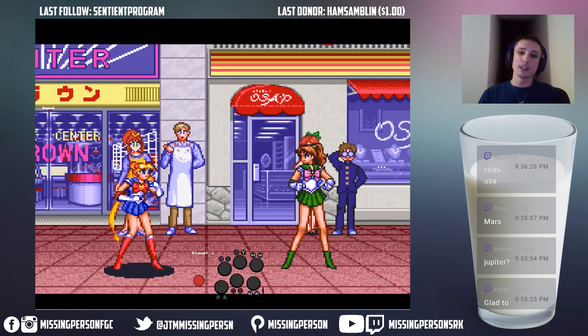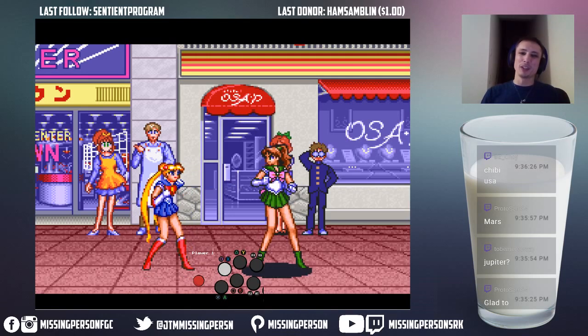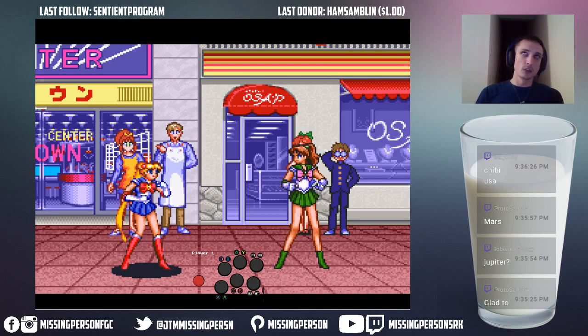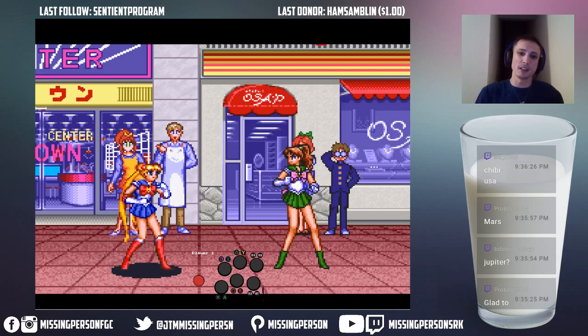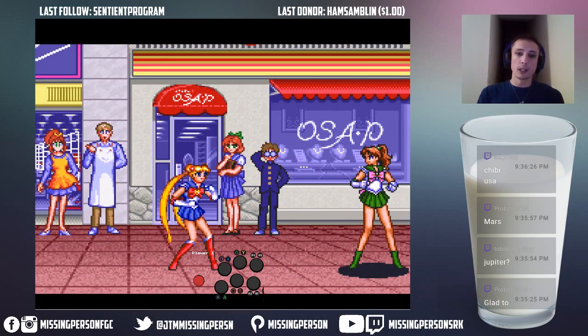Moves are typically just like any other fighter, but of course with every character your movesets are different. The only one thing that I am going to point out for sure with moves is with your specials. Let's do like the Moon Tierra for Sailor Moon — she's basically got the same shoto movement, it's a quarter circle forward and punch. But watch the difference, there's a stark difference.